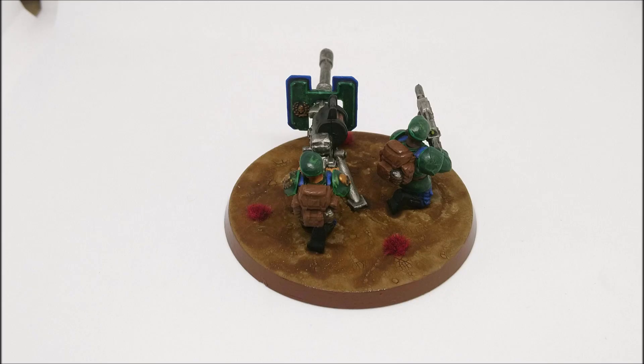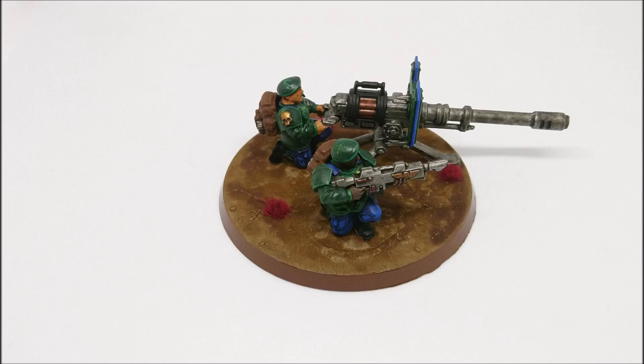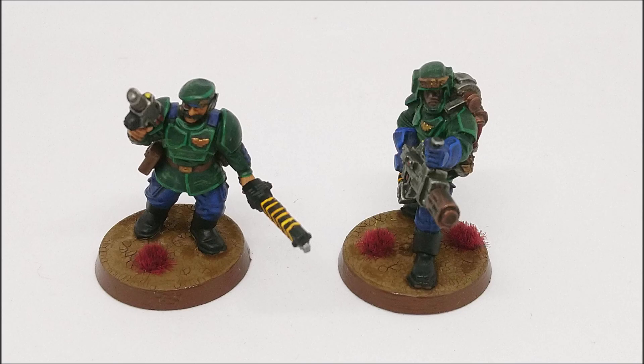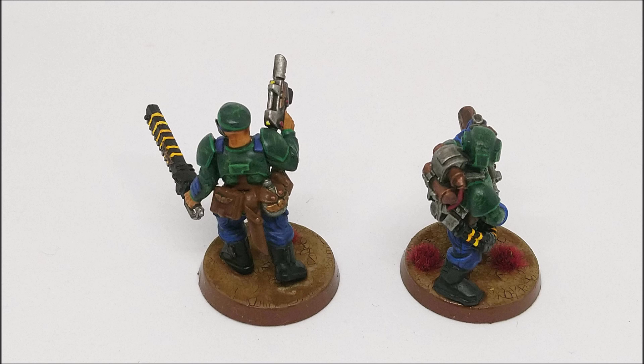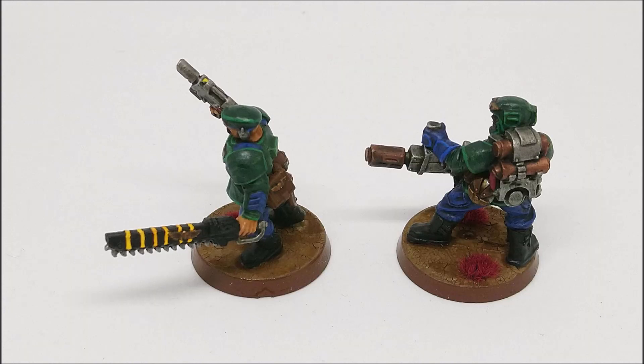I wonder if there are two possible explanations for this. One: this was an earlier sculpt of the new — in inverted commas — Cadian models, and when it came to doing the plastic one they redesigned it slightly. The other explanation could be that it's meant to represent a master vox.